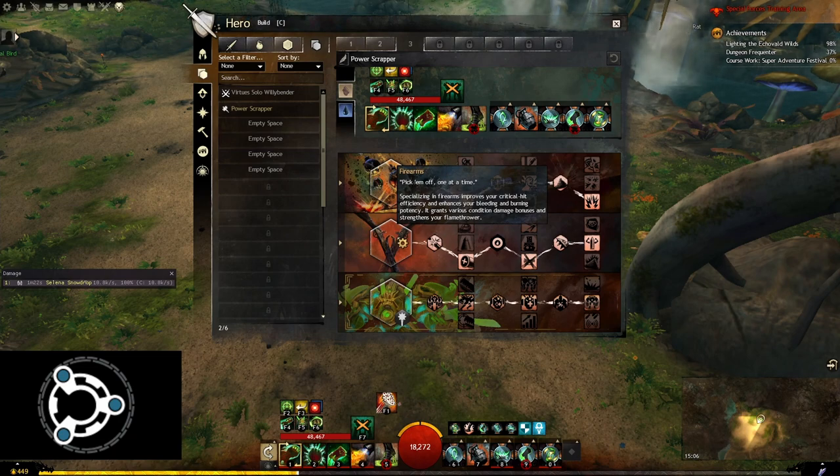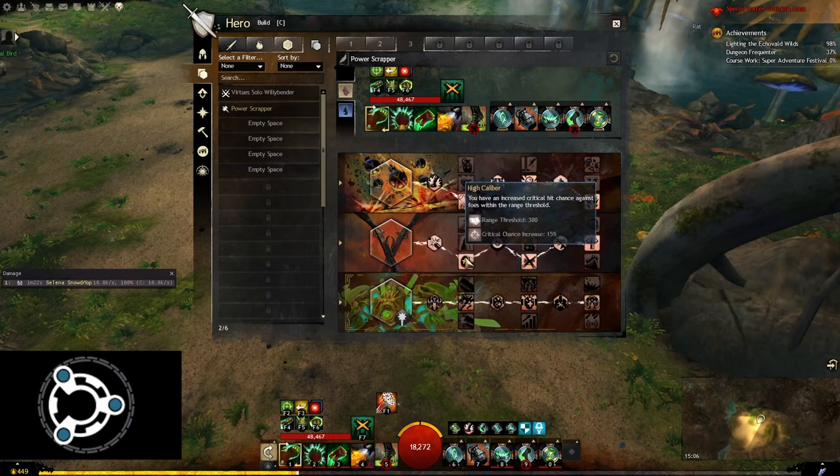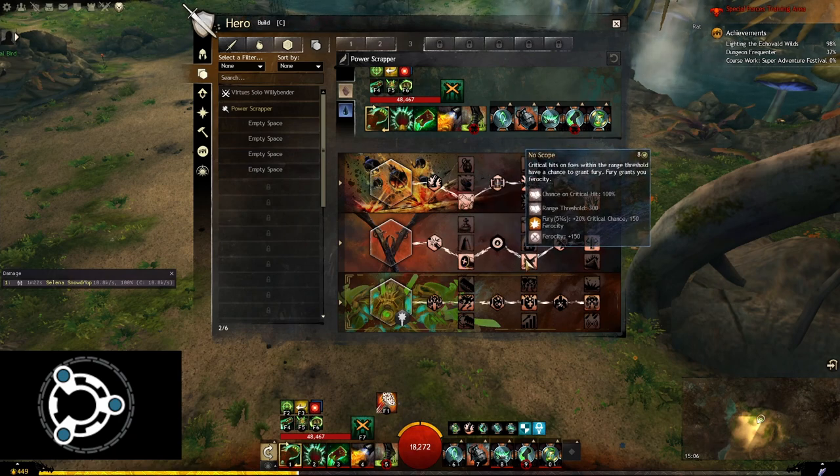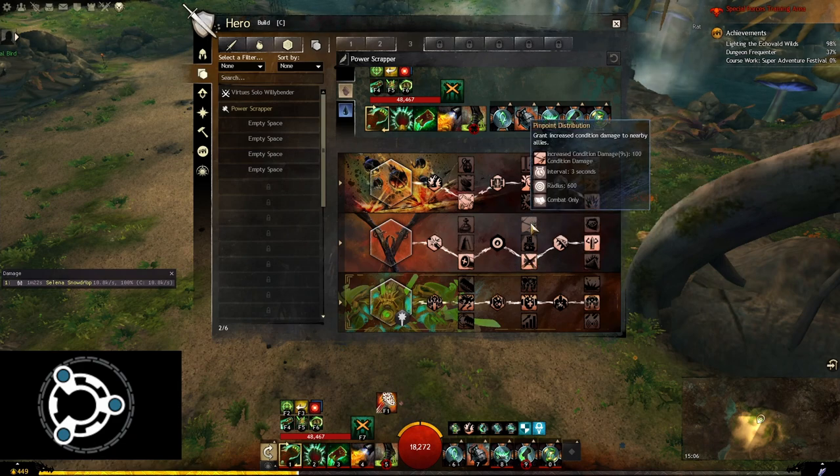In Firearms, once again we are running standard power DPS engineer traits. We have High Caliber which increases our crit chance while we are within the range threshold of the enemy. We have No Scope increasing our ferocity by 150 while we have fury. Lastly, Modified Ammunition makes us deal increased strike damage for each unique condition on a foe — so if you are testing this build on the golem, make sure to only put the 10 realistic conditions on the golem. The most notable swap you can make here is swapping No Scope for Pinpoint Distribution, which gives 100 condition damage to your subgroup and is definitely worth it if you have at least two condition DPS classes in your subgroup.